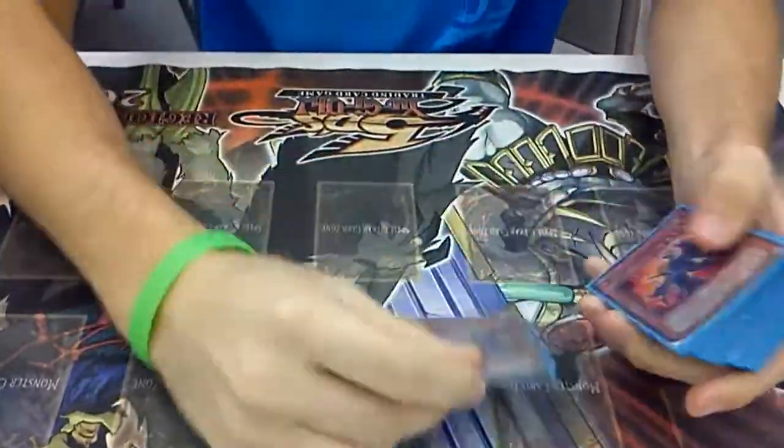This is Eric again. He's got some more Infernities for you. This is a Xe build, so you just go right on into it.